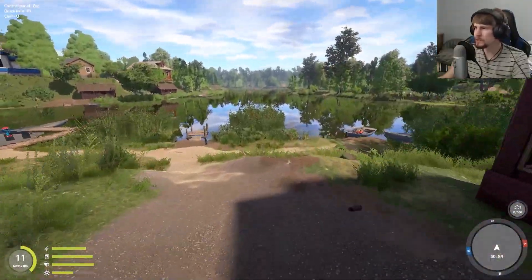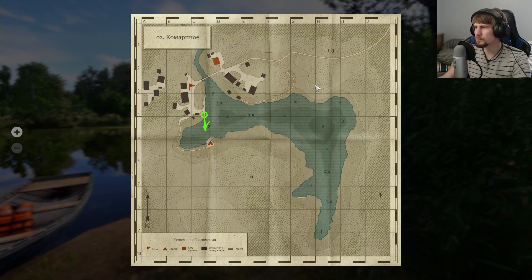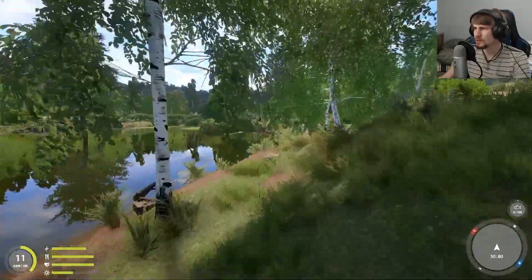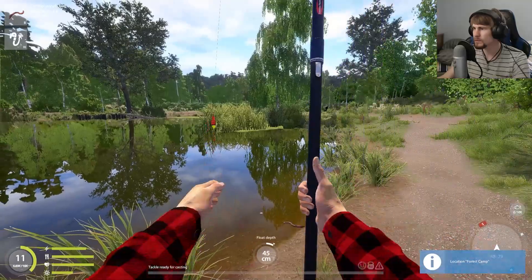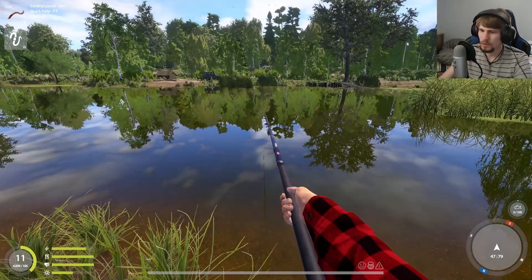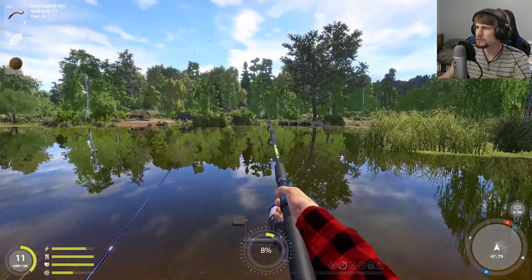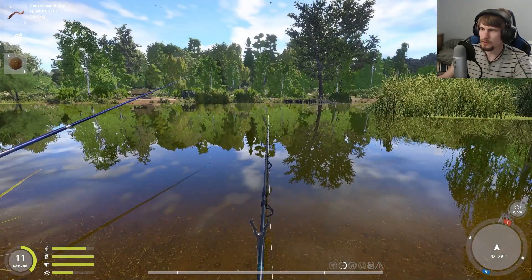What we'll do is get down by the water here and try working to the south. Because I think for quite a few sessions, I was working more up along this area here. So let's try this southern side and see if we can find anything more interesting. We'll start right over here — toss that out, set that down, get you out, toss you out, and set you down.